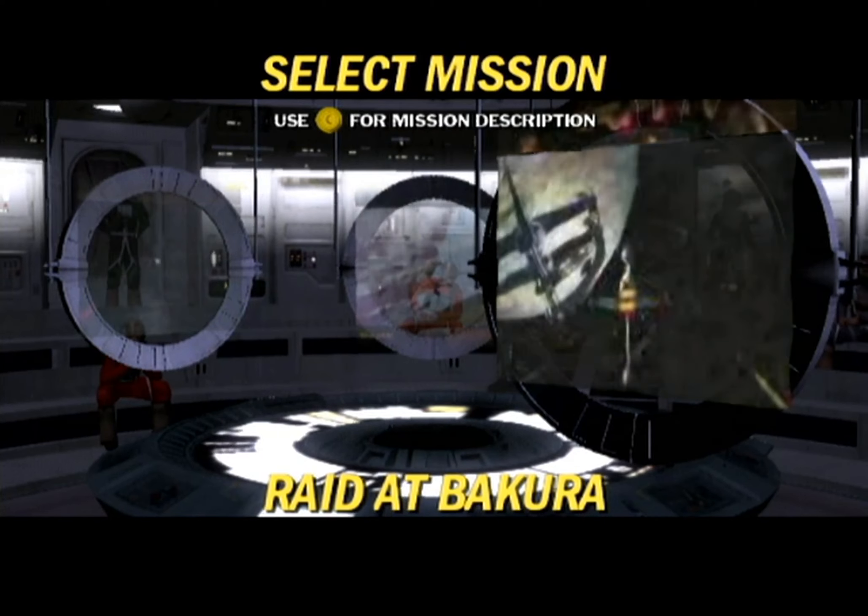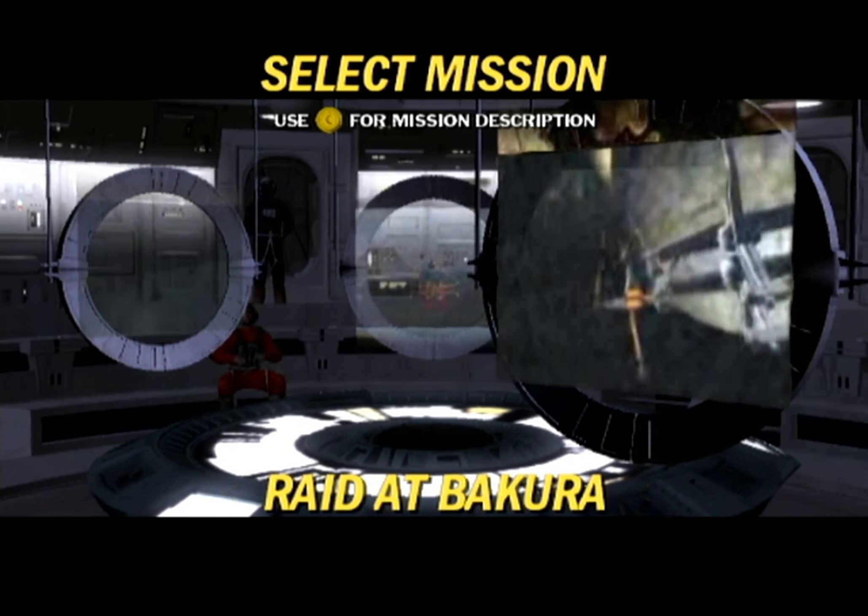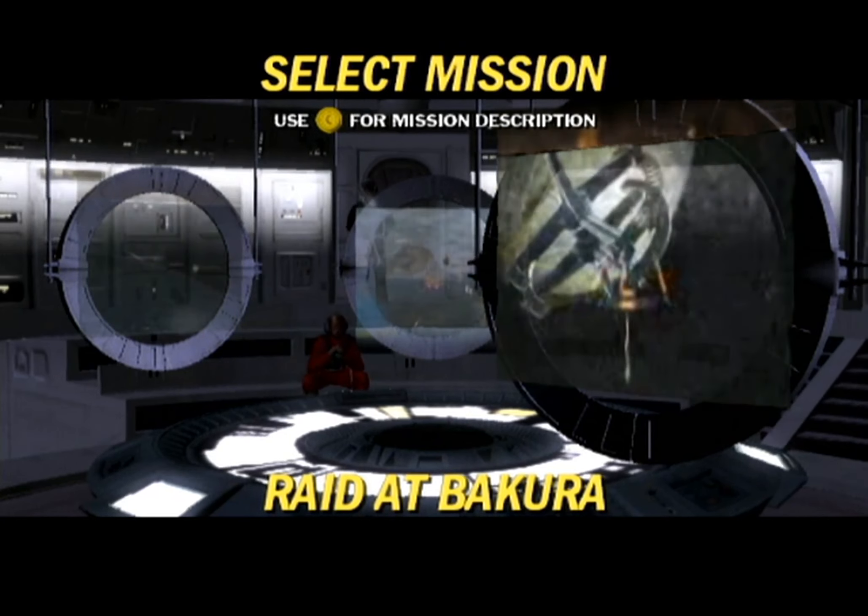Attack the Imperial holding facility orbiting Bakura. Disable the Imperial transports and give the Rebel evacuation teams time to offload the prisoners from Hoth.